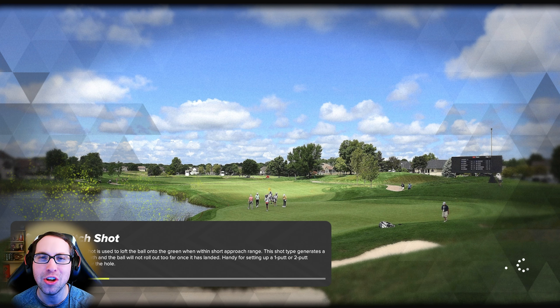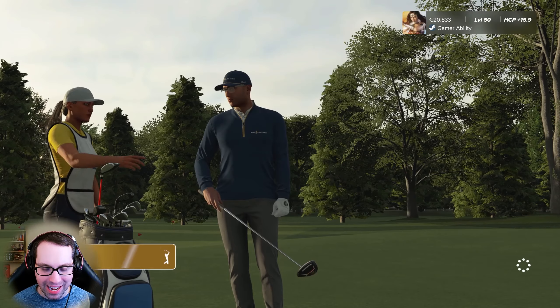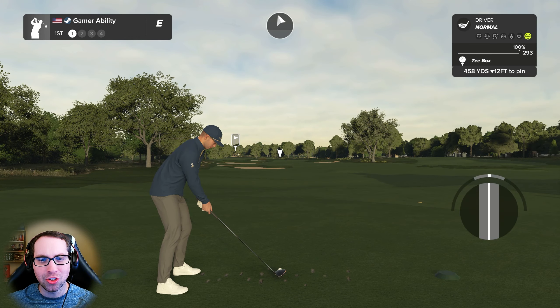We're going to be playing this course from the back tees — the green tees — which plays 7,386 yards, pin location number one, medium wind speeds. Big thank you to Maddie for the hard work designing this incredible golf course, and thank you all for the support here on the Gamer Ability YouTube channel. Drop a like if you get some enjoyment, subscribe for more, and stay tuned for new videos every single day.